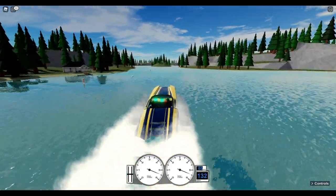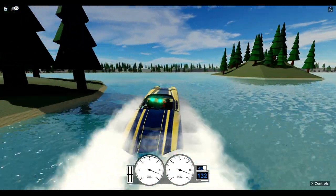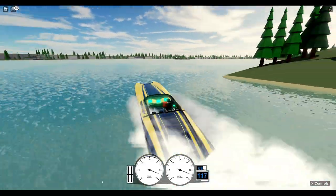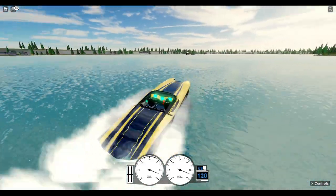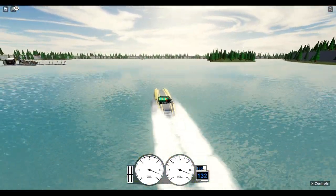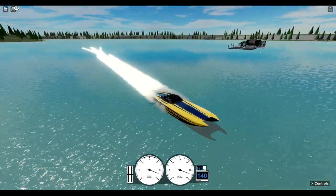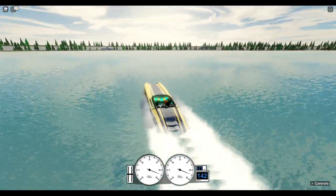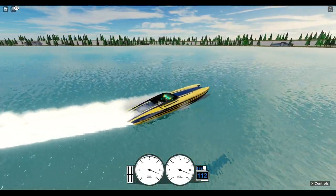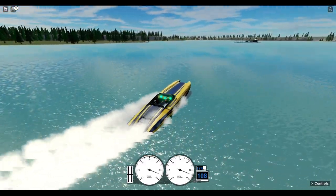It's not going as fast as it used to because they did a patch update. Basically what happened is if you held down the power or whatever, this boat would go flying — you'd do a pop wheelie in the water. Anyways, it went like 300 miles an hour, but as you can see it is still the fastest boat in the game. It's not doing anything compared to what it was doing the other day. I think that was like a bug or something.